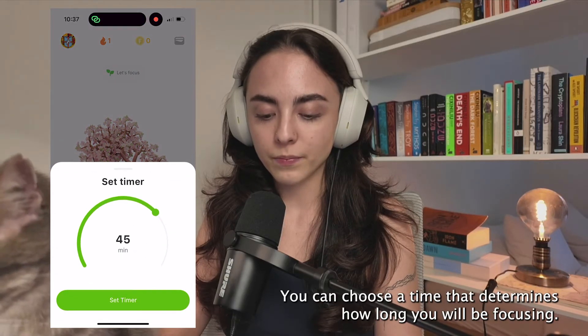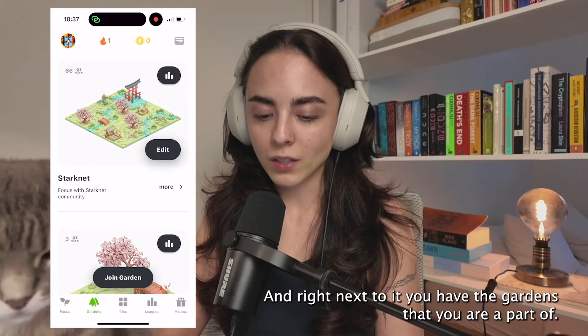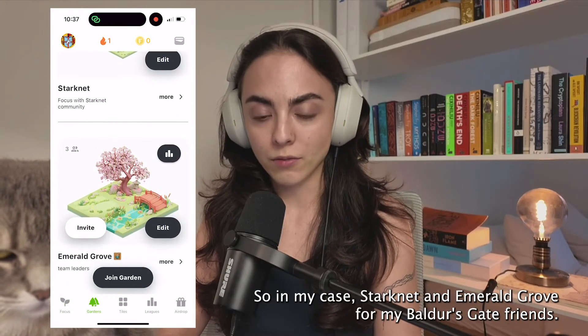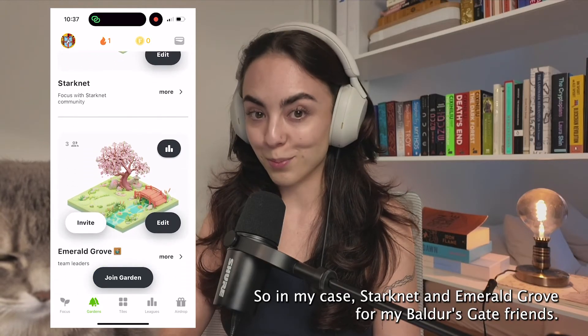Here you can choose a time that determines how long you will be focusing, and right next to it you have the gardens that you are a part of — in my case, Darknet and Emerald Grove for my Baldur's Gate friends.